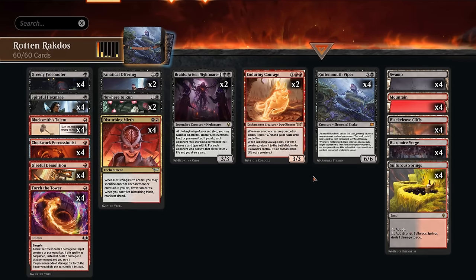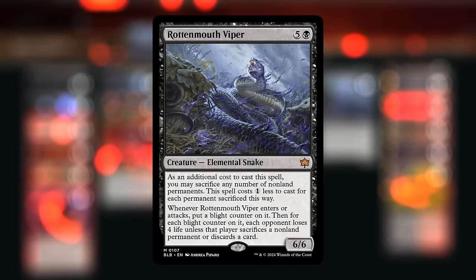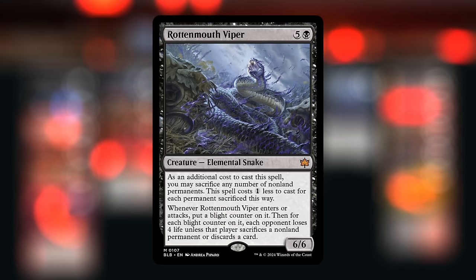Hello and welcome to another standard video. Today we're taking a look at a red-black Rottenmouth Viper sacrifice deck which gets to play with some of the new sacrifice synergies from Duskmourne. The goal is still to get the Viper in play as quickly as possible — a 6 mana 6-6, although it gets a 1 mana discount for each non-land permanent we sacrifice as we cast it. We can often play the Viper on turn 3 already in this deck, since our deck is filled with cheap permanents that will often generate an additional permanent when they enter, so we can cheaply deploy the Viper.